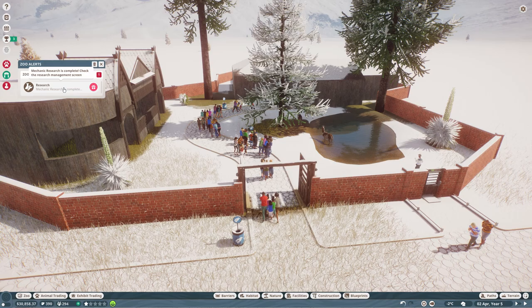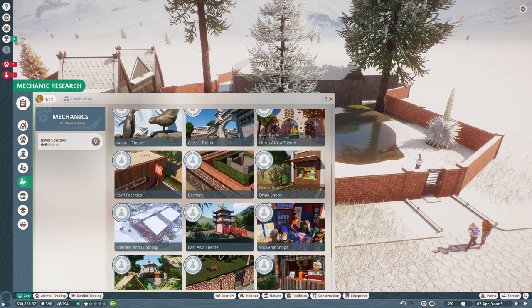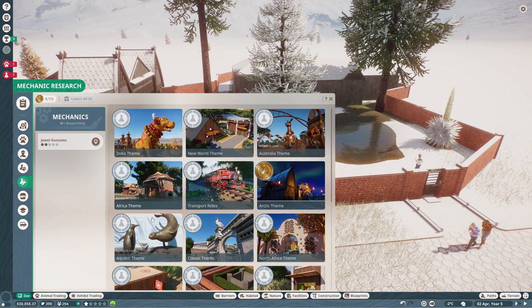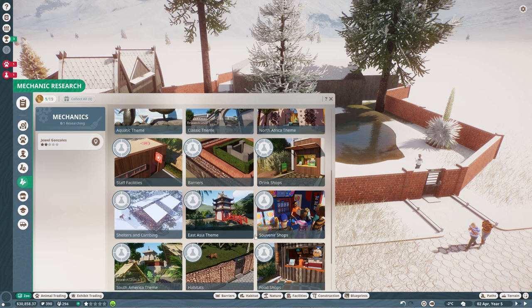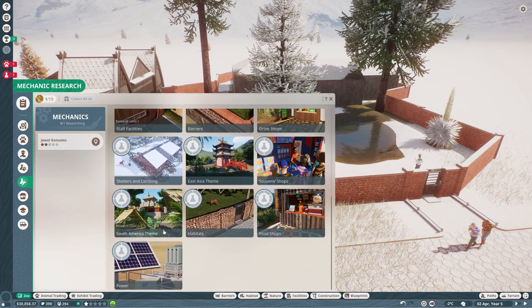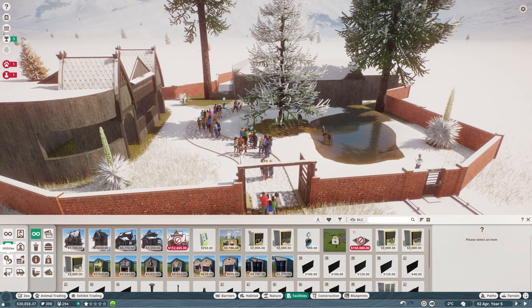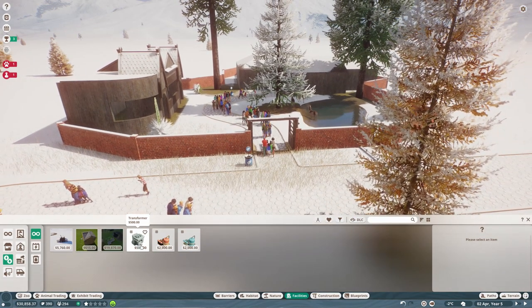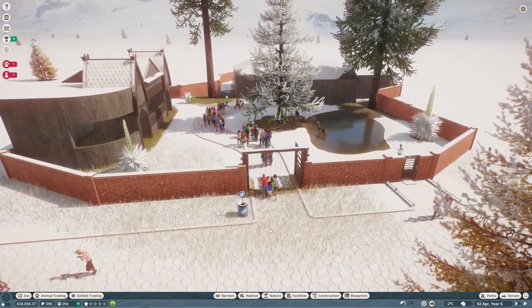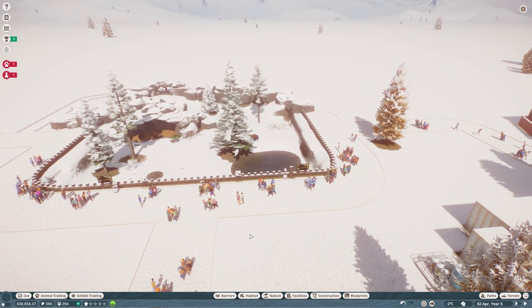In the episode after that one we can take a shot at doing the facilities. Our mechanic research is complete as well, which means we've got all the blueprints for the arctic theme, so we're very well prepared for our next episode. We should probably also get cracking on some guest facilities. We could start doing some power and get the wind turbine - once you place a transformer it has an ongoing running cost of about £1000, which is so expensive. The wind turbine and solar panel are both free, so that can be a massive expense running your zoo into the ground if you've not got sustainable power.